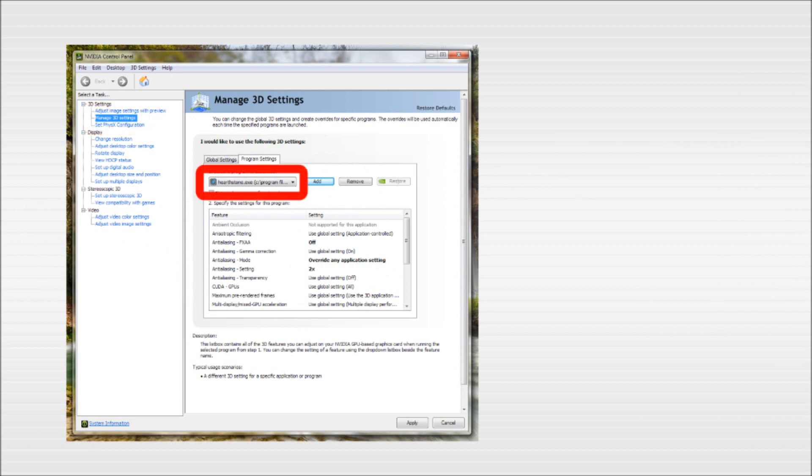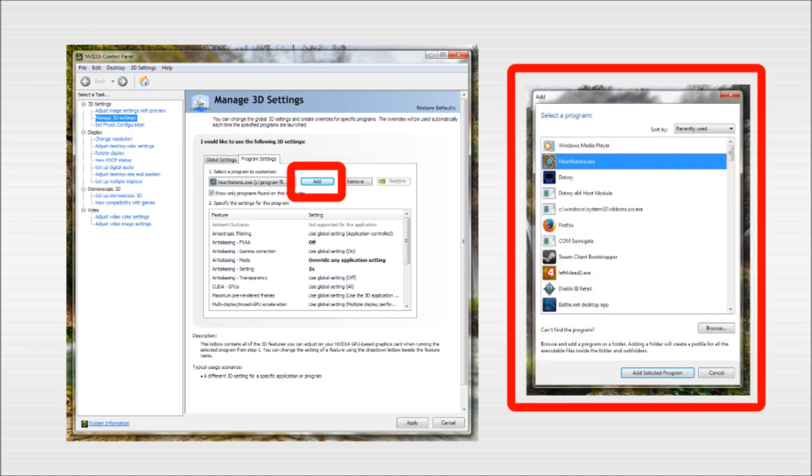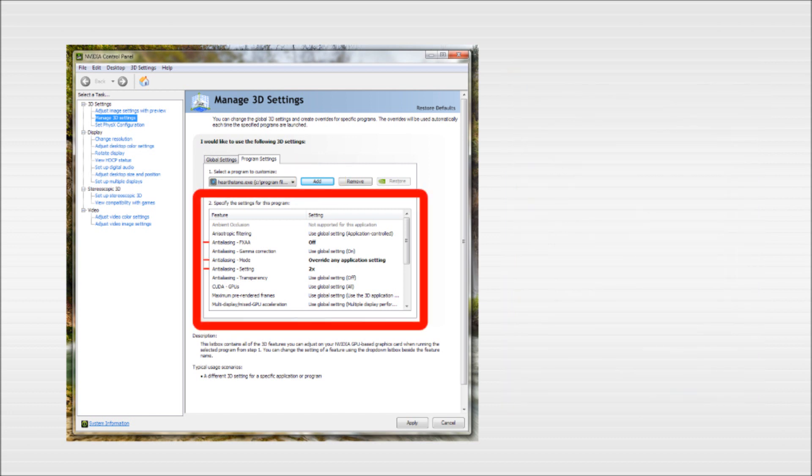From here there's a drop-down list of games. Select Hearthstone. If it's not on the list, click Add and add it to the list. Now that Hearthstone is selected, scroll down the list of settings. Change the settings so that the anti-aliasing settings here override the game's. Then set the anti-aliasing value and accept.